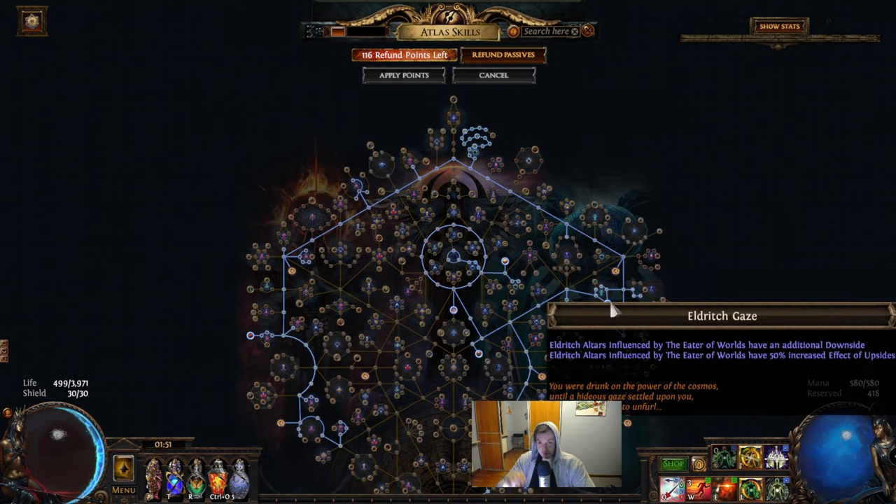The map run will start by running all of the content, trying to find all the altars first, then we will go to the Delirious, then to the Iron Heart, then to Abyss. We will completely ignore our boss. We will run the tier 16 Jungle Valley because it doesn't have a boss at the start.